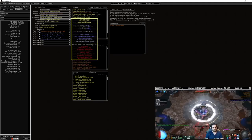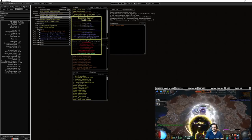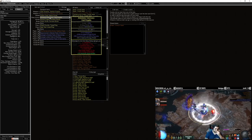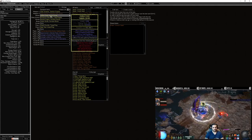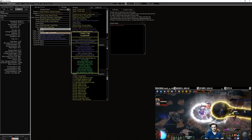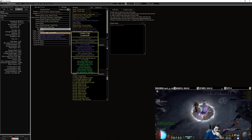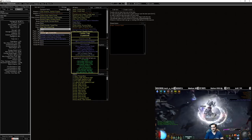The ascendancy nodes you want are Wicked Ward and Vile Bastion — standard for energy shield Occultist builds — giving you stun immunity, energy recharge on kills, and extra energy shield. The other nodes are Void Beacon to reduce enemy cold resistances, and Frigid Wake which makes you immune to chill and freeze and gives extra damage over time. For gear: rare boots with as much energy shield as possible — high Intelligence rolls help since Intelligence also grants energy shield. Gloves similarly want high energy shield, with dexterity or strength as a bonus along with resistances. The body armor focuses on maximum energy shield as its primary stat.